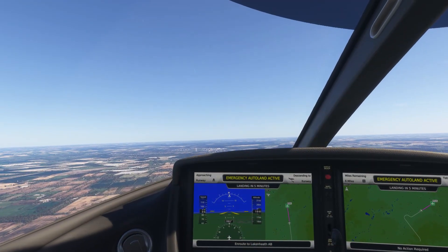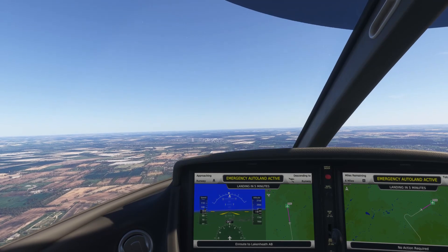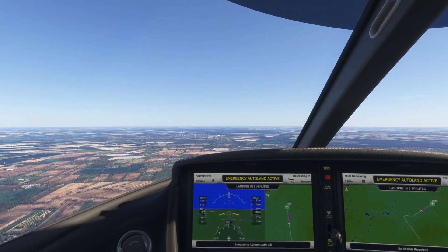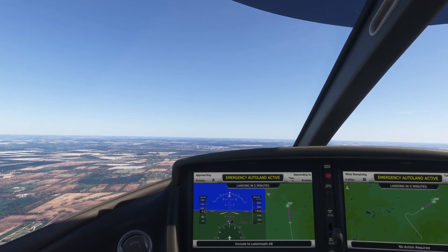On final approach, the airplane automatically configures the landing. With gear down and full flaps at approach speed, the Safe Return screen displays the approaching runway along with an accurate ETA.